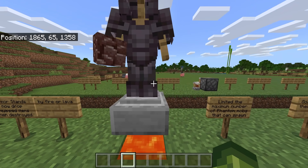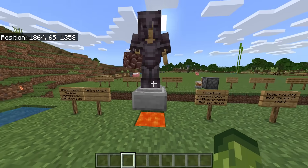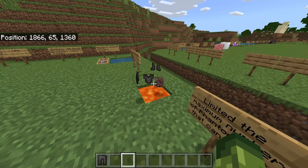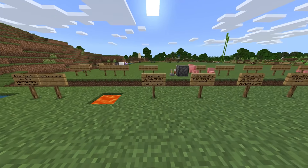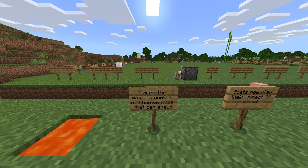Armor stands now drop equipped items when destroyed by fire or lava — I love this one. Previously anything on an armor stand would still burn in lava. We have netherite armor and ancient debris — break it, it falls in the lava, the armor stand dies, and these items pop off and are not destroyed. We picked them all up — I love that change.